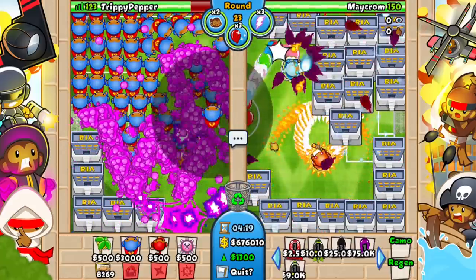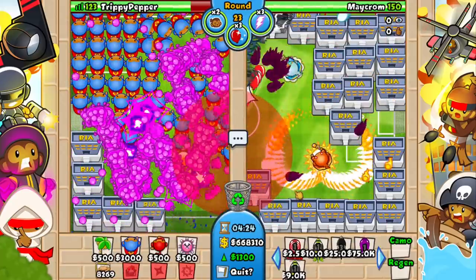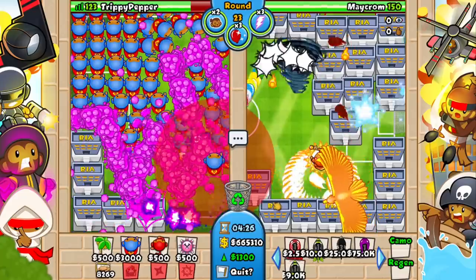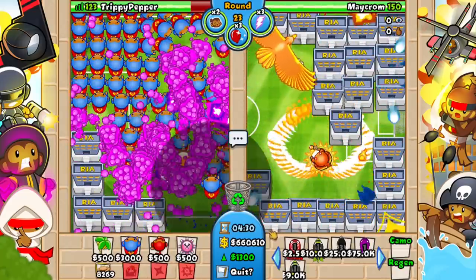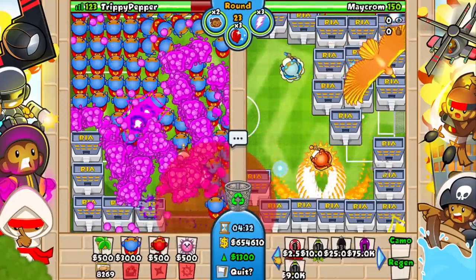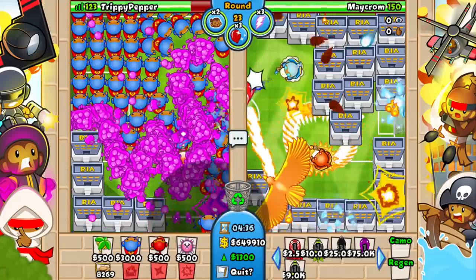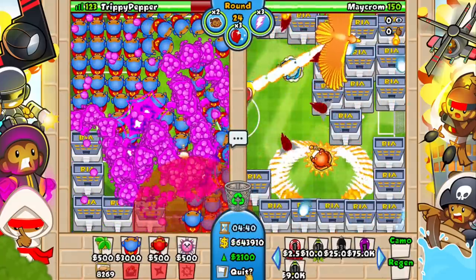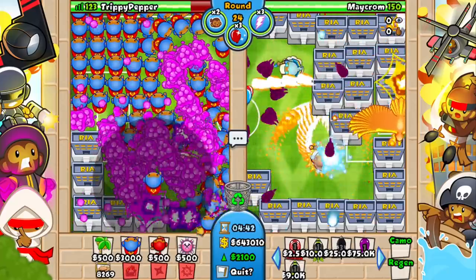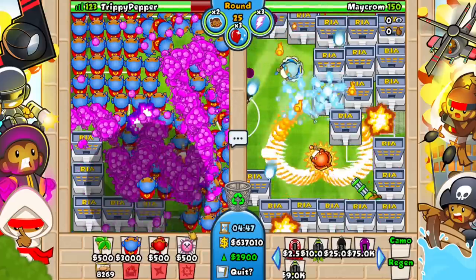He has ice falling from the sky, fireballs falling from the sky, and those weird Phoenix wings on that summer Phoenix. He also has a regular Phoenix as well. I genuinely have no idea what's happening on his side. I do know that DDTs will be coming out fairly soon, so we really need to make sure we have at least plasma on all of these super monkeys. It's kind of a pain to get every single one to plasma, but it's what we have to do to get all of these temples up.